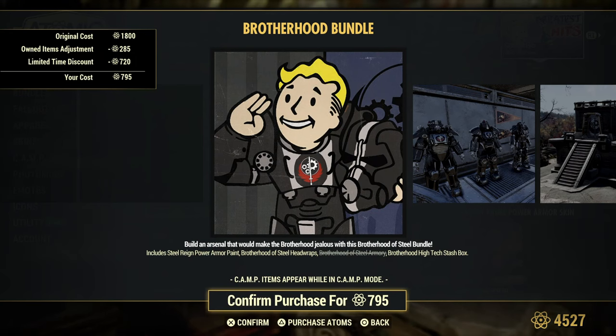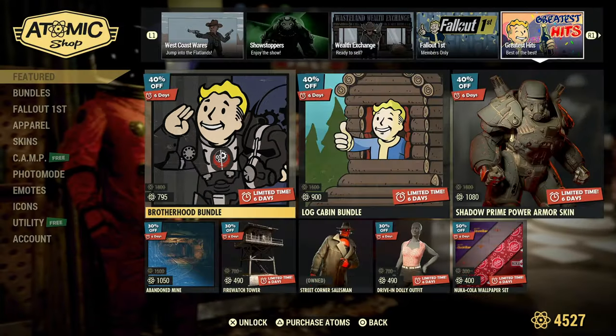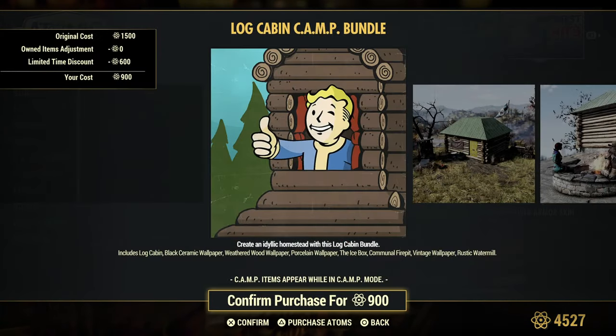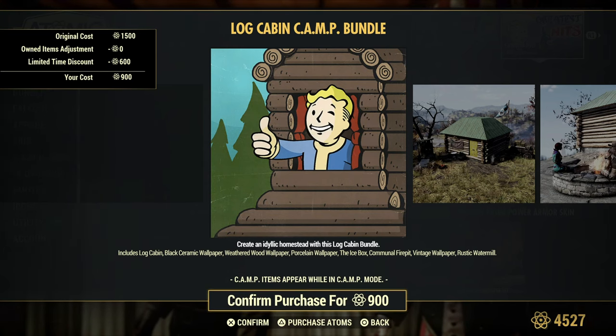The Brotherhood Bundle includes the Steel Rain power armor paint, Brotherhood of Steel head wraps, Brotherhood of Steel armor, Brotherhood of Steel high-tech stash box. The Log Cabin Bundle includes the log cabin, black ceramic wallpaper, weathered wallpaper, wood wallpaper, porcelain wallpaper, icebox, funeral fire pit, vintage wallpaper, and the rustic water mill.